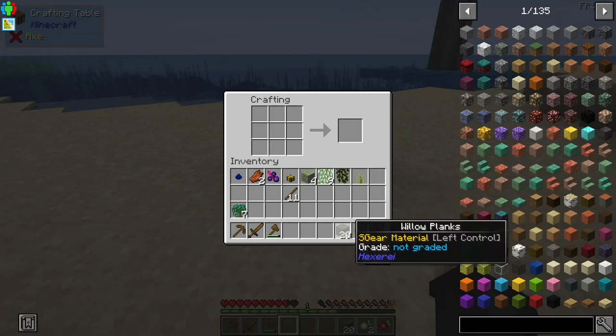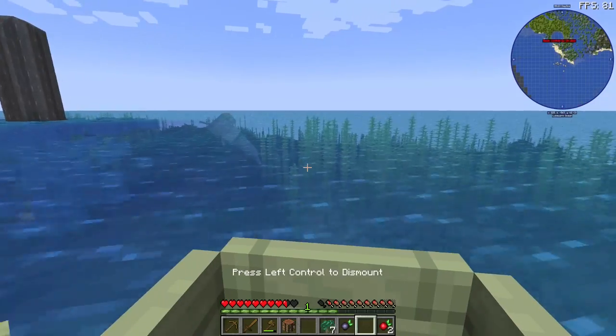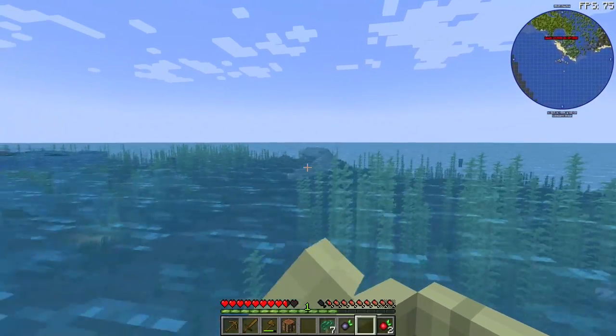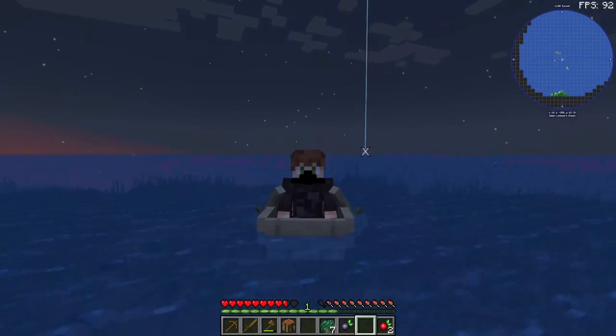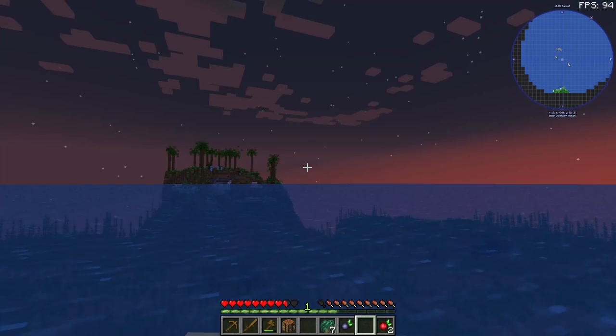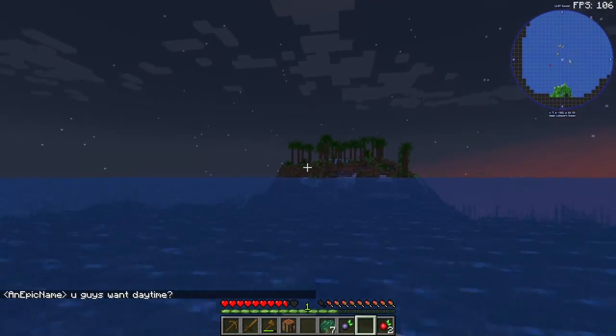Why are these different? They're both willow planks. Off we go. The whale - I would assume a whale is friendly. Okay, so that was a little bit of an awkward one. I got kicked for flying, so that was just a little fluke there. We've got a little island here.